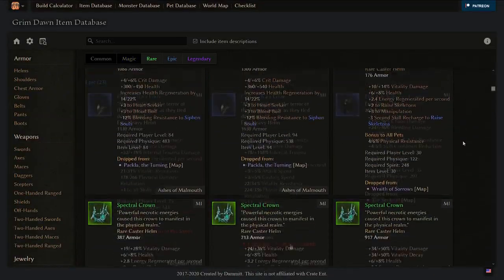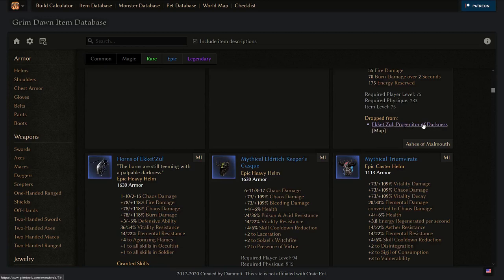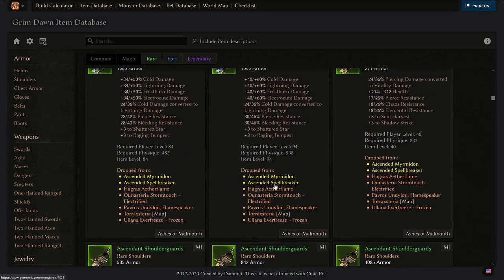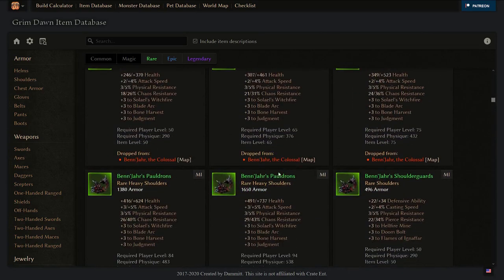As of patch 1.1.7.x, Grim Dawn has a total of 1,620 monster infrequents, with possibly more coming in future patches. Note that mostly people talk about green monster infrequents, but there are also blue and purple ones — not every monster infrequent is green, and not every green item is a monster infrequent. Some will be harder to get depending on which act they spawn in and the rarity of the mob. Those marked as red are nemesis monsters or super bosses — not available while leveling.